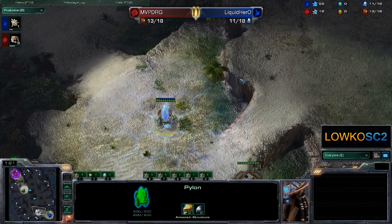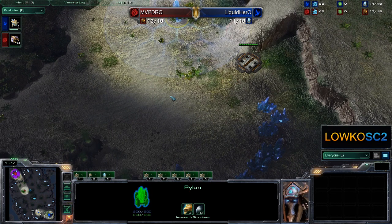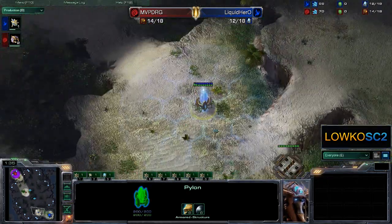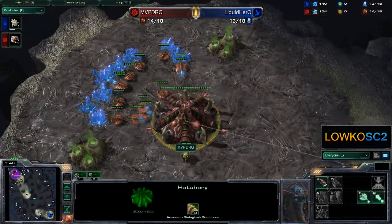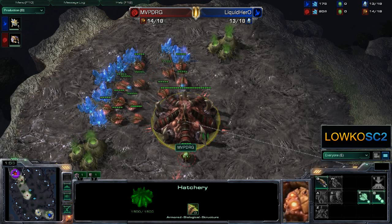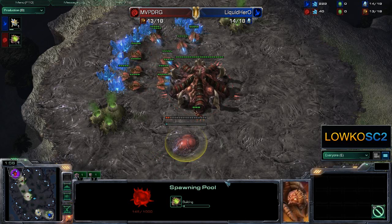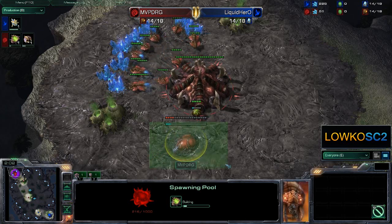It looks like he's indicating to go for an early Nexus, like he did in most other games — if not all other games. He probably did it in pretty much all of the games besides the 6 pool, where he opened up with a pylon on the low ground, followed up by a forge. MVP DRG is not going for the 6 pool build like he did in other games, but just going for a 14 spawning pool — built and placed instantly with that 14th drone.